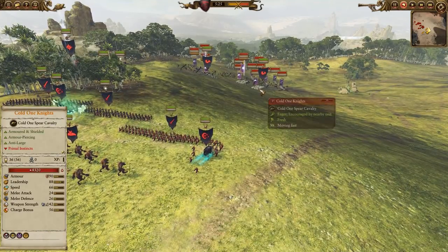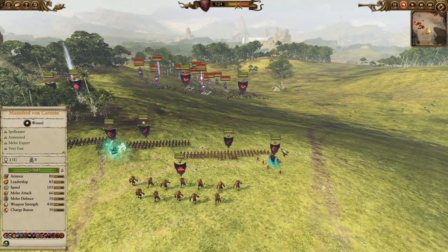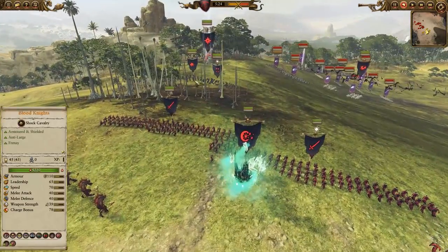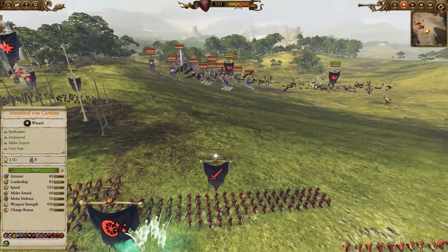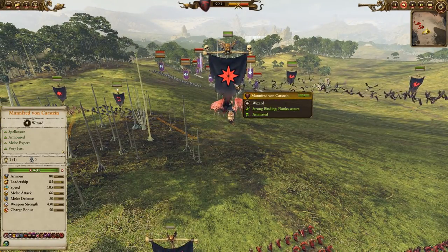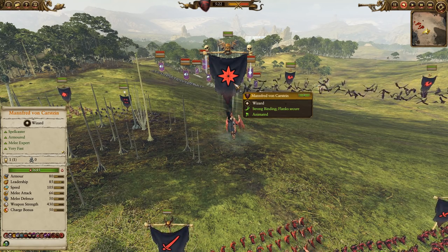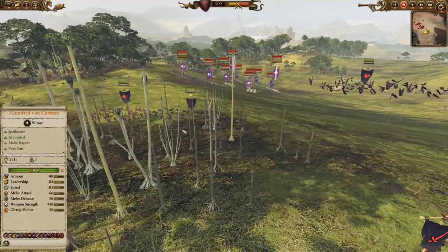If I was playing against Bretonnia, who would dominate me in the Cav game and force me to play more defensively, I probably wouldn't bring the Black Coach. But considering Blood Knights, the Dire Pack, and Manfred can absolutely smash Dark Elf Cav, I felt pretty safe bringing it. Manfred's standard kit includes Sword of Unholy Power, Spirit Leech, Fade of Buna, and the Invocation of Raised Dead — so he's definitely going to be ready to party.